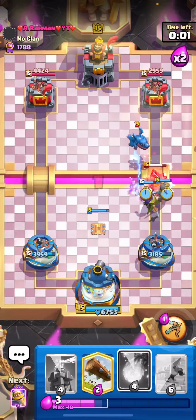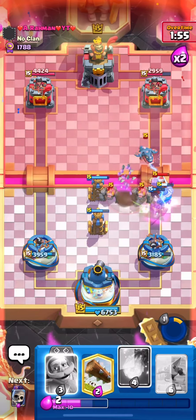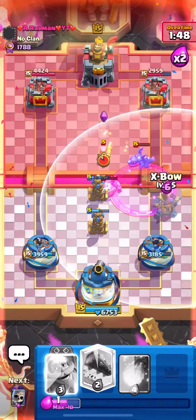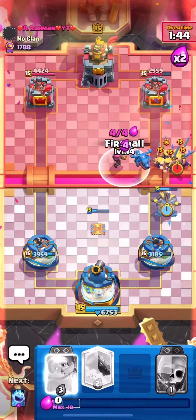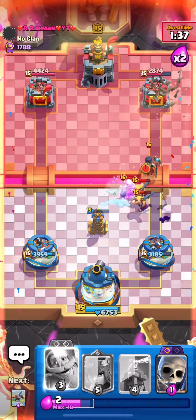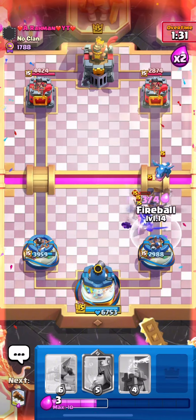That E-Drag is gonna get a lot of value — I'm gonna try and kill it. Double Tesla is just gonna annihilate this Golem push and everything is just dead. We're actually gonna go Expo — wait, it's not dead. Oh my god, I screwed up boys. We should be fine but that could have been something really good if I didn't have to waste my fireball. Wow, that Tesla value though.